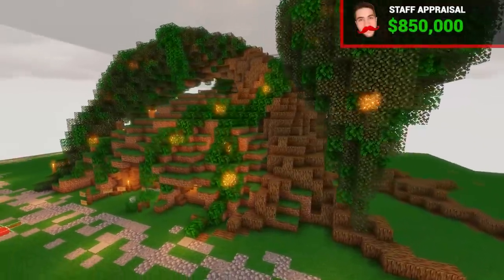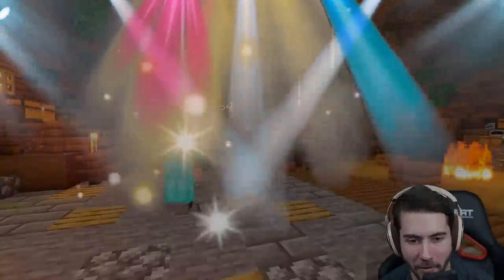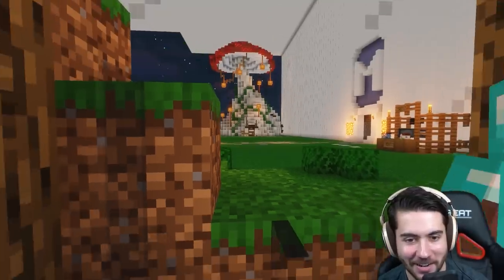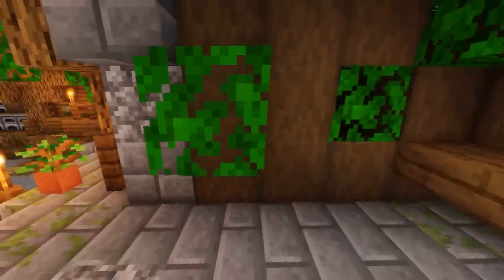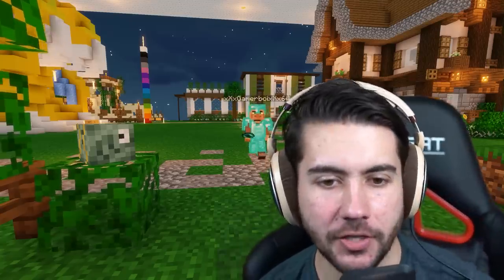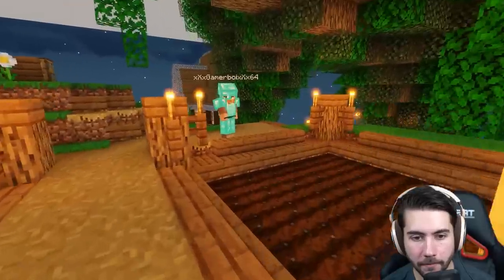The hobbit-themed house is priced at $850K. It's one big room — strange but cool, like a club — with no privacy, a fountain, bedroom areas, and windows looking out at other crazy houses like a giant mushroom. Ryan learns that people care more about the facade than the interior. He notes the host's brother sets prices just to see how much he can get. Ryan bumps the hobbit house up to a million, citing the green elements and landscaping.